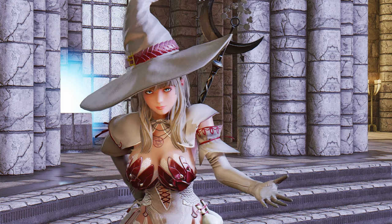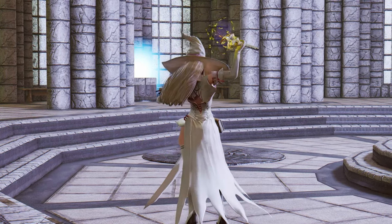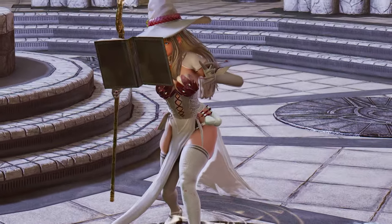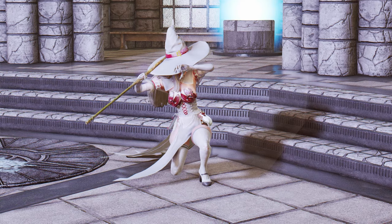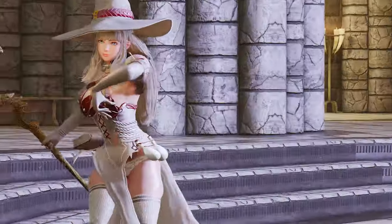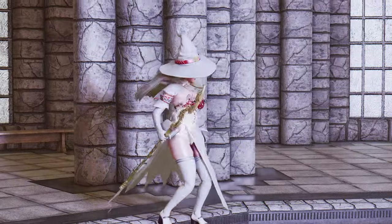But the enhancements don't stop there. The New Staff School mod completely transforms the way magic is used with the staff. It introduces dynamic animations for holding the staff, charging magic, and triggering spells. Each spell trigger has its own distinct animation, adding a layer of visual variety and excitement to your magical attacks. Furthermore, when casting spells for the third time, you'll unleash powerful magic with a chilling cold effect, further amplifying the impact of your spells.